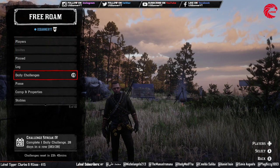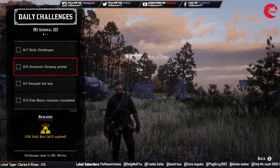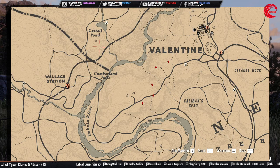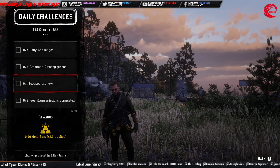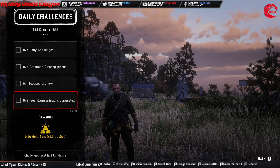For the daily challenges, you have to pick up five American Ginseng. Here is the location beside Valentine — go to this area and you can find five Ginseng in this five-dot area. Then you have to escape the law one time: just commit a crime, then escape from the law.